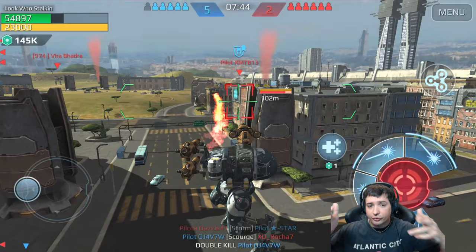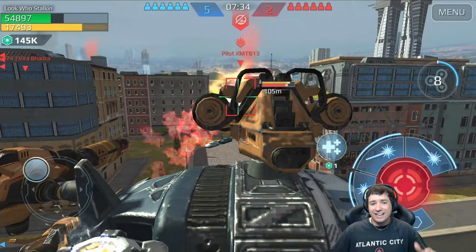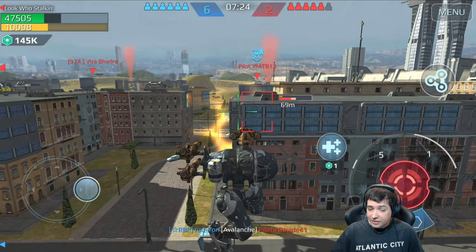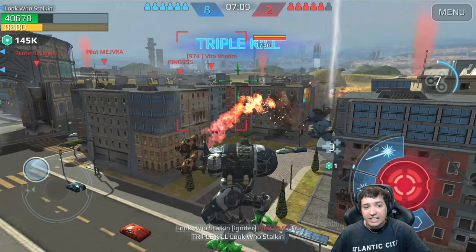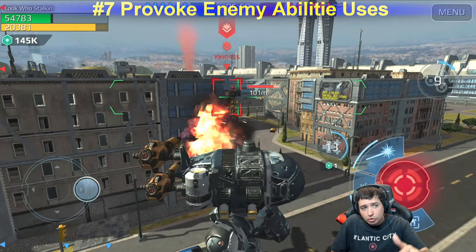Tip number six: corner shooting is free damage, and free damage is always good. Whether you run a Nemesis and fire rockets behind an invincible shield, or just corner shoot — free damage is always worth it. Try to use it whenever you can. He's a much stronger brawler but I'm killing him no problem because I do free damage. The one exception: don't corner shoot when the enemy has splash damage — flamethrowers, freezing rockets, or any rockets — because they'll still hit you.